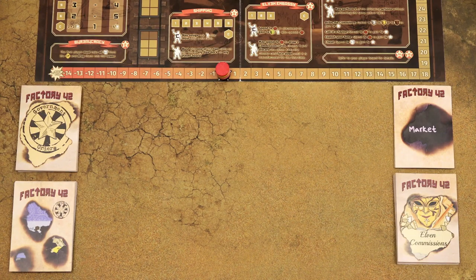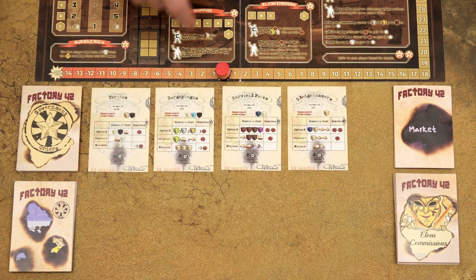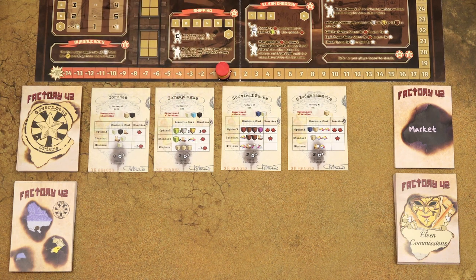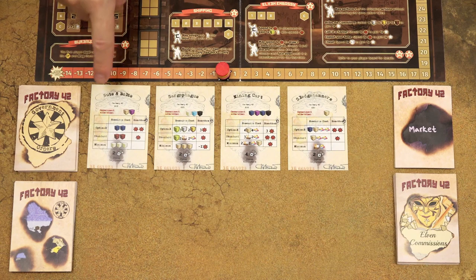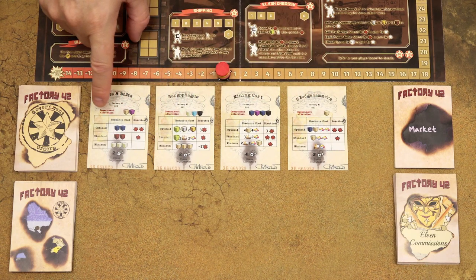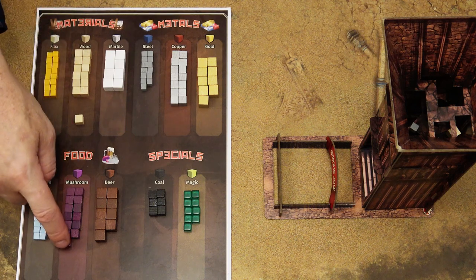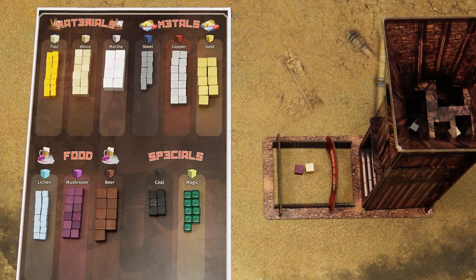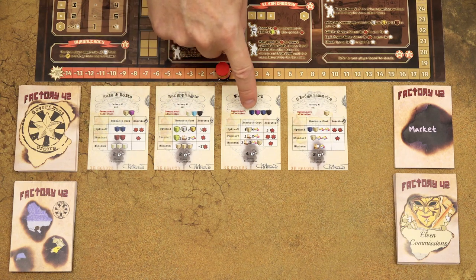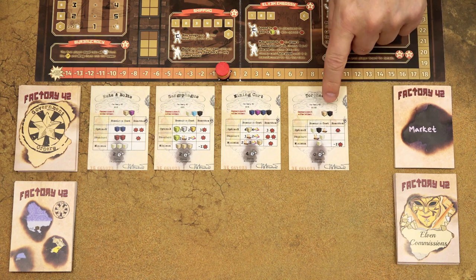In the first phase of each round you will draw cards. In the first round, draw as many government orders as there are players. These cards show the resources required by the government — this is what you will try to produce. In subsequent rounds, if any orders are fulfilled and removed from the display, simply refill the empty spaces. For each new card in the display, take the resource cubes marked as the government allocation and place them in the common pool, which is the tray area at the bottom of the bureaucracy tower. In the first round you add resources from all cards; in subsequent rounds only from newly added cards.